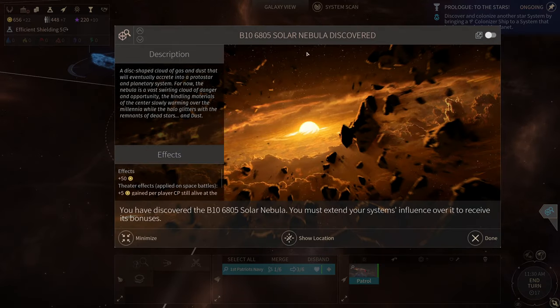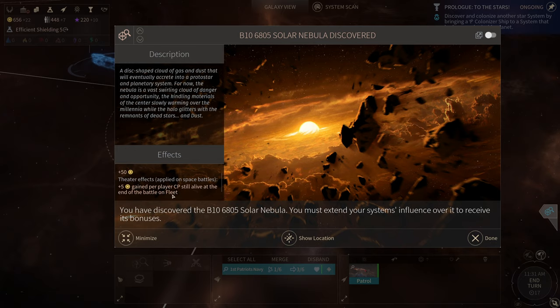Solar nebula discovered — a disc-shaped cloud of gas and dust that will eventually accrete into a protostar and planetary system. The nebula is a vast swirling cloud of danger and opportunity. Effects: plus 50 dust theater effects applied on space battles, plus 5 dust gained per player combat point still alive at the end of battle on fleet, plus 25 percent extra experience on fleet. You must extend your system's influence to receive its bonuses.